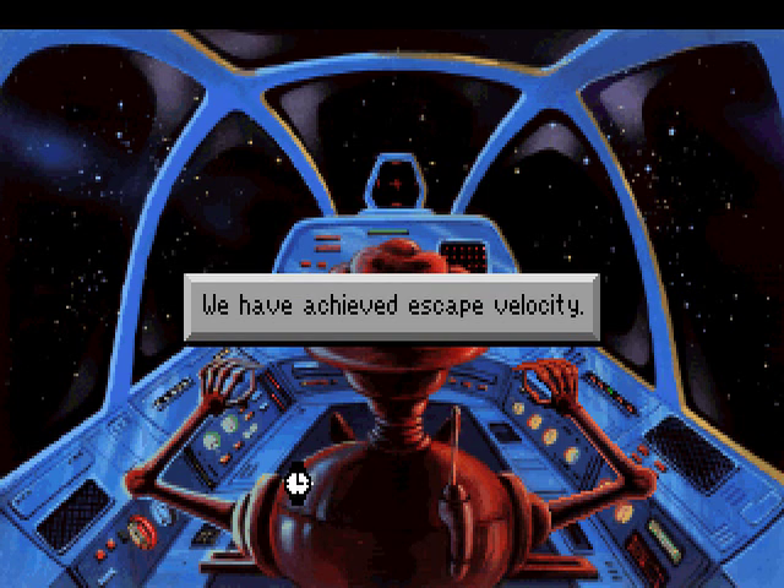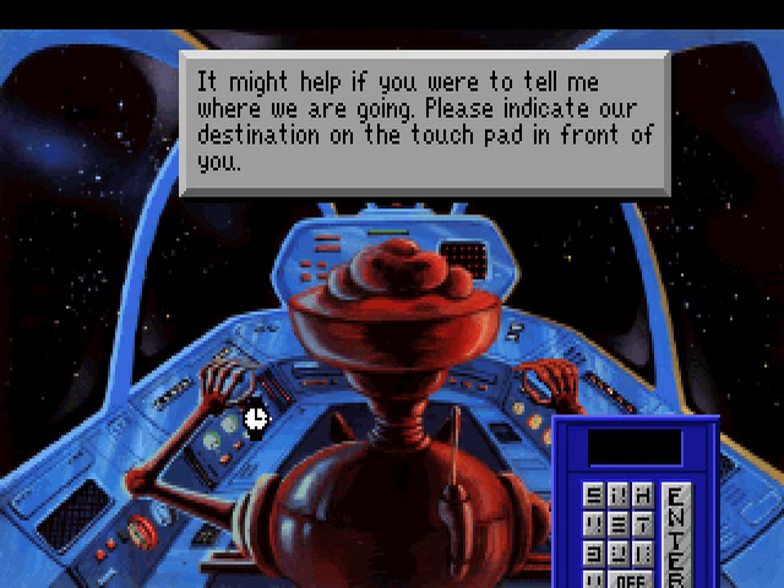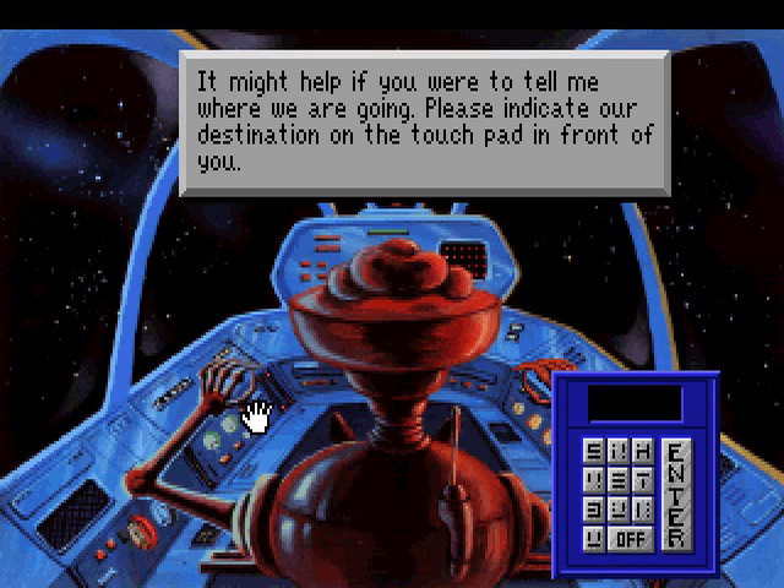It might help if you were to tell me where we are going. Please indicate our destination on the touchpad in front of you. Oh, we need to go to sector EG. But unfortunately there are no actual letters on this keypad. It's a keypad just like the data cartridge retrieval thingy on the Arcada. So again we need to use that to tell us what code belongs to sector EG.